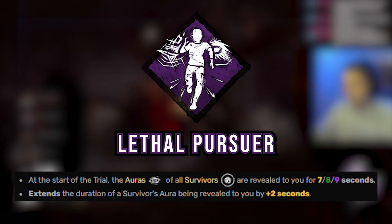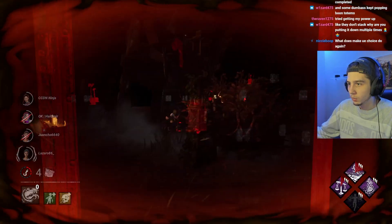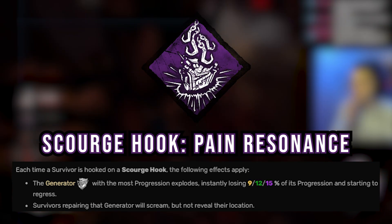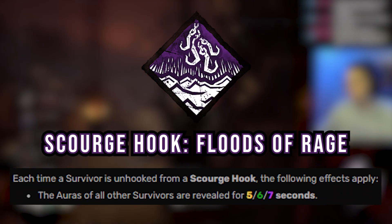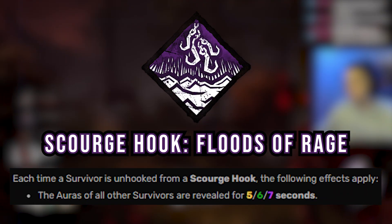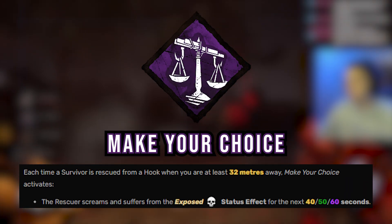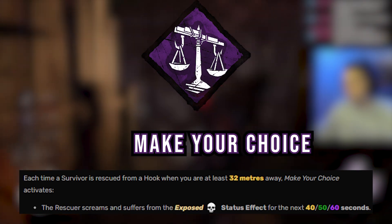For the perks we have Lethal so we can see all the survivors at the start of the game, and the last three perks synergize insanely well together, especially on the Dredge. We have Pain Resonance so when we hook a survivor on a Scourge Hook the generator with the most progress regresses by 15%. Floods of Rage so when a survivor is unhooked from that Scourge Hook we get nine seconds of aura reading on everybody, and finally Make Your Choice so the person who unhooks that survivor is exposed for 60 seconds. This is my personal favorite Dredge build — I think it makes him a serious threat, but I'm more curious to hear what you guys think, so let's get right into it.